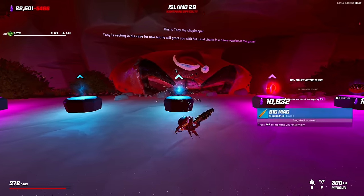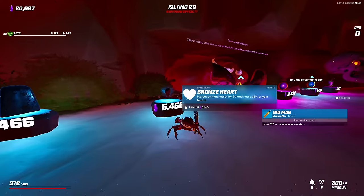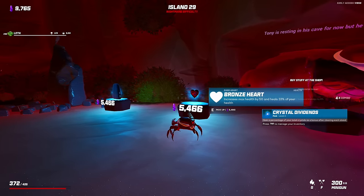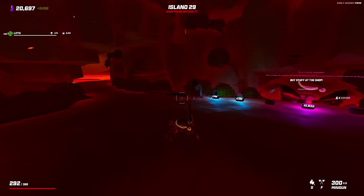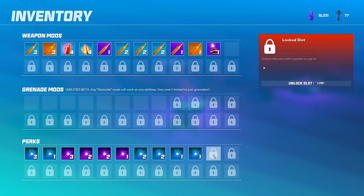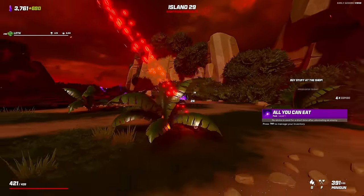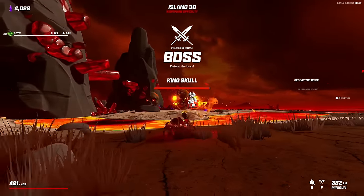More goods for sale next time. Bigger mag is great. Fire shot, crystal dividends is great as well, and it blew up so we can buy this. Then we go for a bronze heart which mostly heals us. All you can eat — okay, here we go! This boss will probably last very little time.